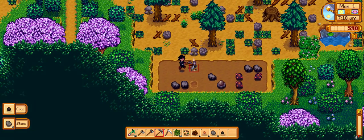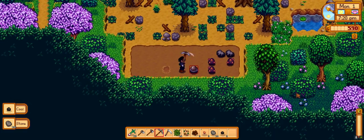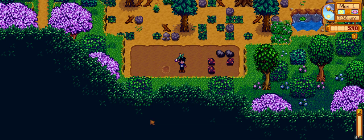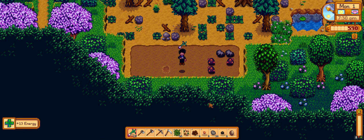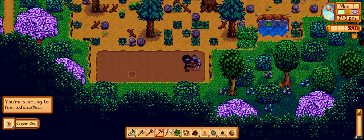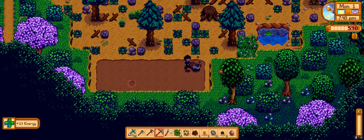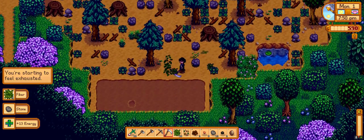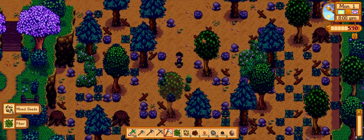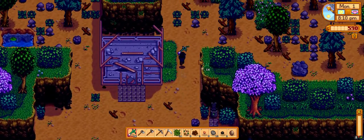We got coal, we got copper. I'm starting to feel exhausted. I can do copper — two. I'm gonna eat now. Getting a bit late. I think after I finish mining here I'll try to meet some of the villagers. I'm gonna eat to be safe. I think I could have made it, but yeah. Let's see if I can get more mixed seeds — two mixed seeds! Nice. All right, that's five. Let's hope for good luck in the planting.